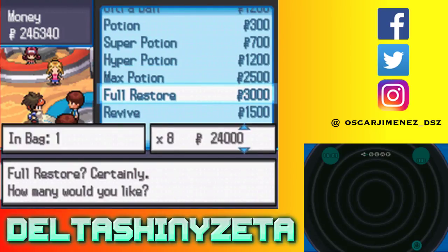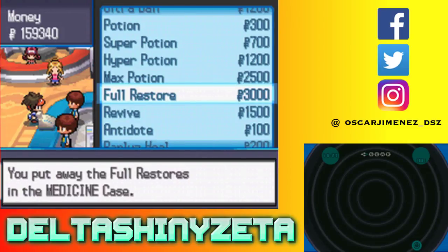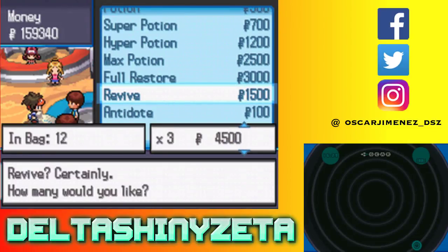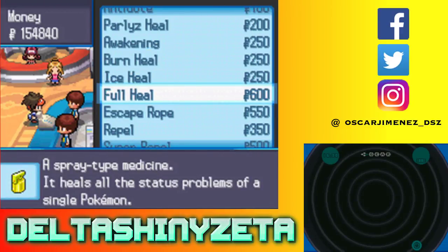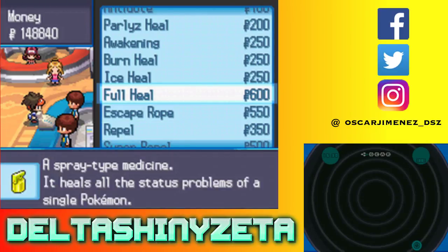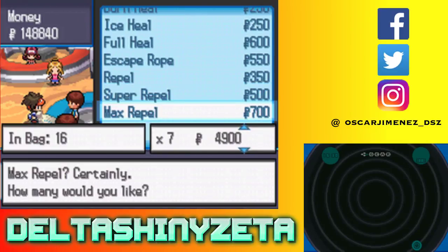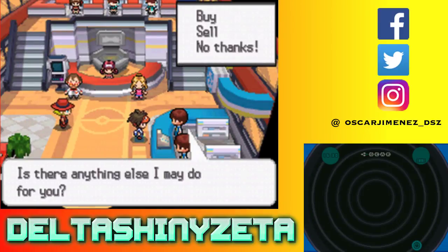I'm going to buy Full Restores — about 29. Revives. Full Heals — I'll buy another 10. And Max Repels — I need to buy like 34. That should put me with enough for pretty much the whole game. Not bad at all.